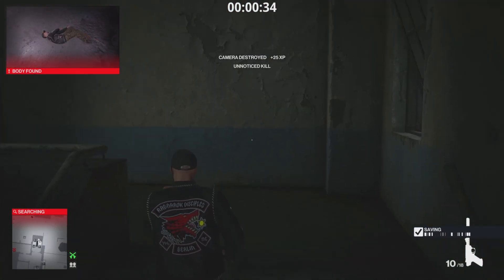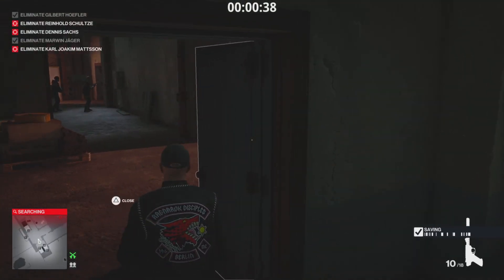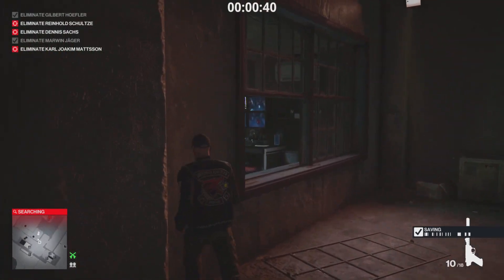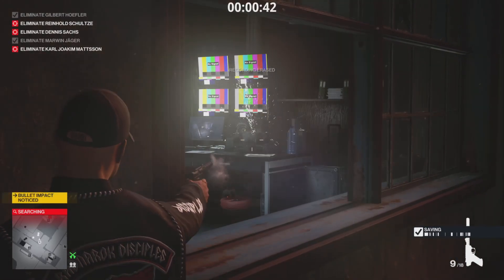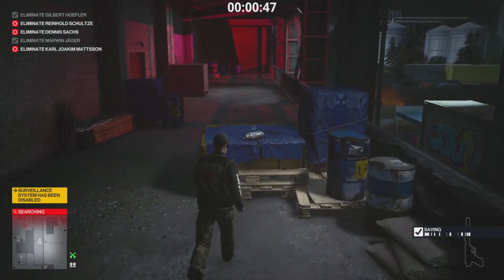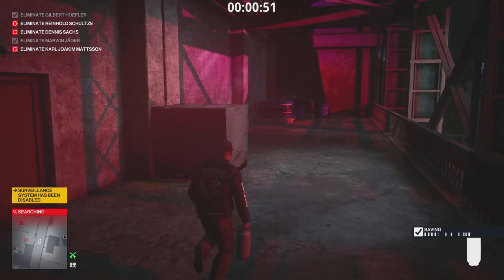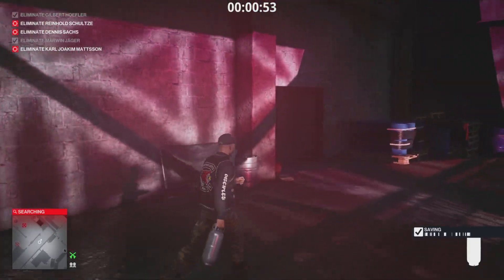The good thing is the only really RNG part is the first guy — he behaves a bit strange — but then you don't really lose that much progress. Shoot out the cameras or the evidence. Then we're gonna leave and pick up this propane canister right here, and we're gonna enter again via the last door right here.